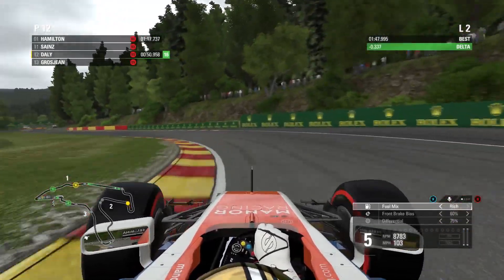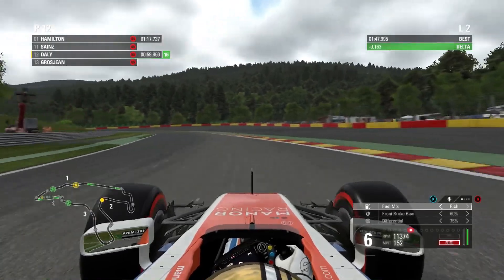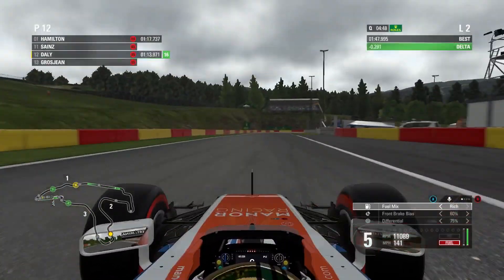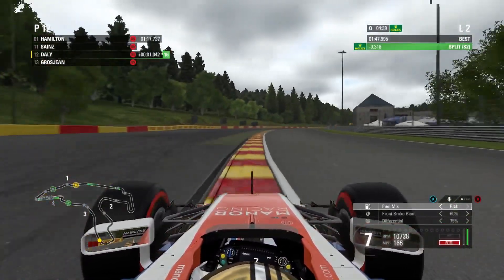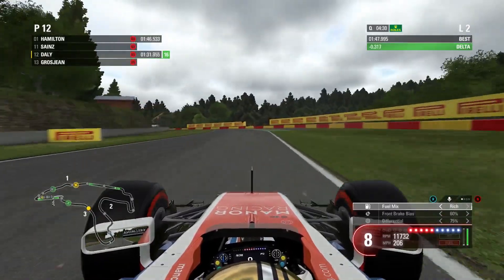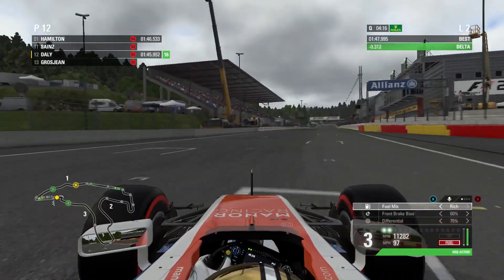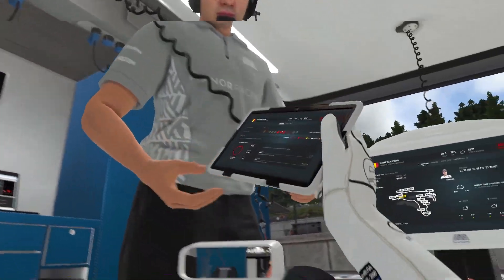Coming to the no-name corner, I accidentally left it in 5th gear for the majority of that corner — had to drop back to 4th, which cost me a little bit of time. Through Pouhon in 6th gear — you can take it in 7th if you're in a frontrunning car, but I don't have the downforce to carry that momentum. Running wide through the right-hander cost me about half a tenth. Into the bus stop chicane — late on the brakes, hit the curbs in and out, then lost the back end on the curb as I opened the DRS, which cost me some time.